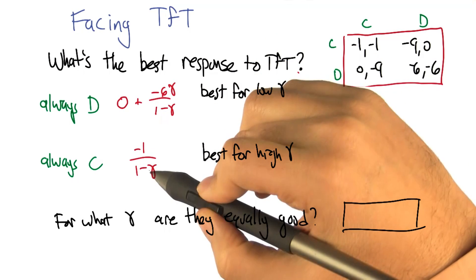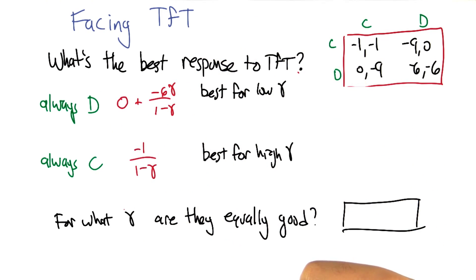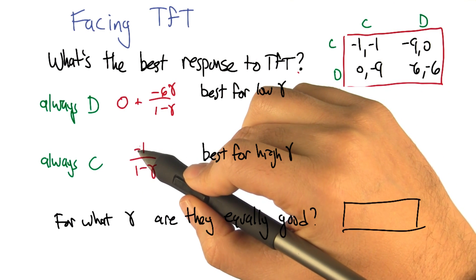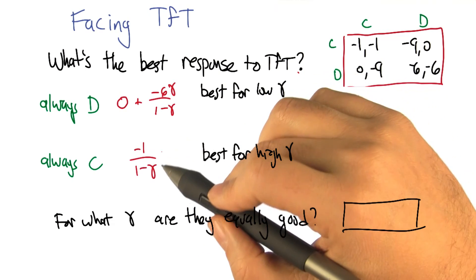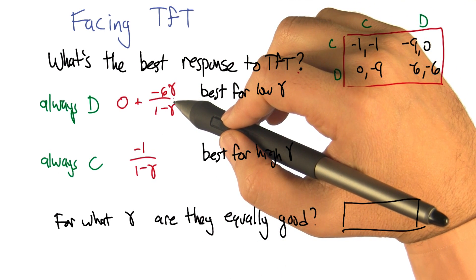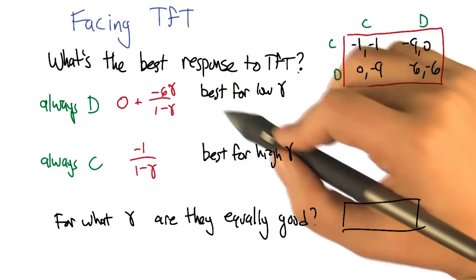So these are two different expressions representing our payoff for adopting two different strategies. If gamma is really high — very close to one — then always cooperate is a really good answer, because it grows like minus one over one minus gamma, which is minus one times a really big number. Whereas always defect is not so good for high gamma, because it ends up getting minus six on every step, so it does worse overall.